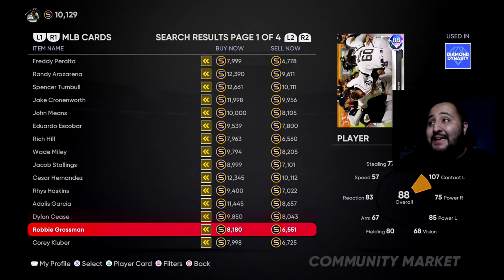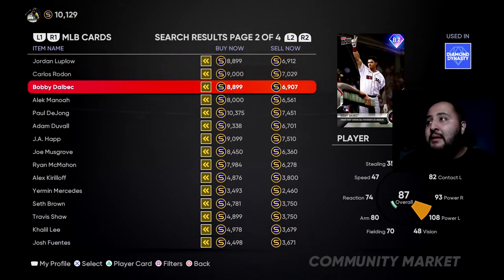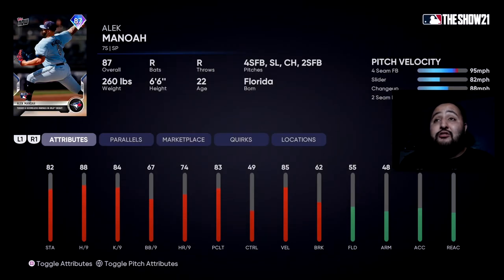Next we're looking at Robbie Grossman — he's a left fielder and a switch hitter, keep that in mind. He's got 71 contact against righties, 107 contact against lefties, 75 power against righties, 85 power against lefties, 80 fielding, 67 arm, 83 reaction, and 57 speed. A pretty decent option — I really like that he's a switch hitter. If he was just a left-handed or right-handed hitter I don't think he'd be too crazy, but that switch hitting ability comes in handy.